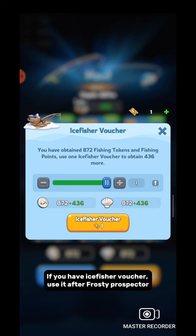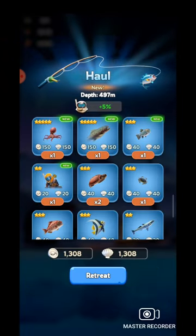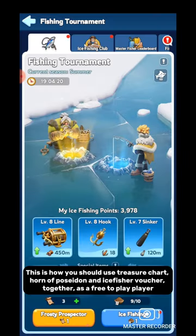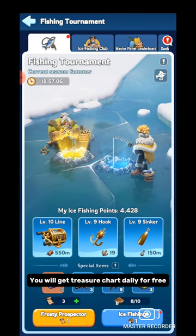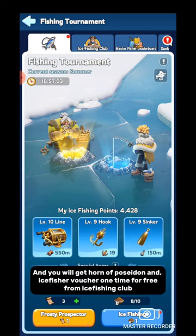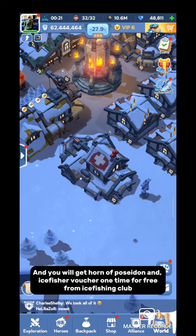If you have an ice fisher voucher, use it after Frosty Prospector — your score will be increased by 1.5 times. This is how you should use the treasure chart, Horn of Poseidon, and ice fisher voucher together. As a free-to-play player, you will get the treasure chart daily for free, and you will get the Horn of Poseidon and ice fisher voucher one time for free from the ice fishing club.